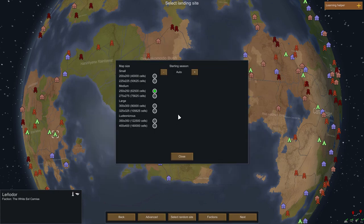In Advanced, this is the working area I was talking about. I'm going to select 300 by 300 as I don't want it too large so we lose track of what we are doing. This isn't the only place we can be — we can make caravans and move out of this designated area. I'll leave the starting season on auto.